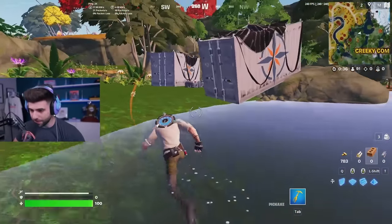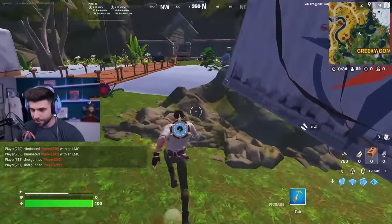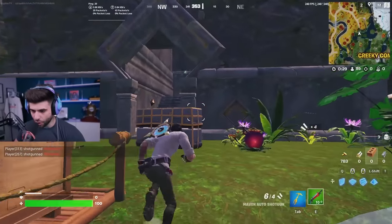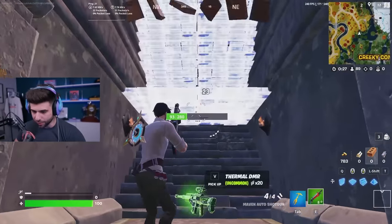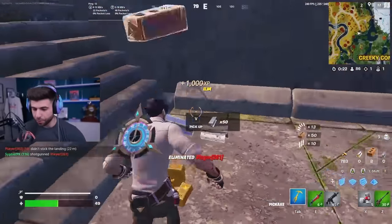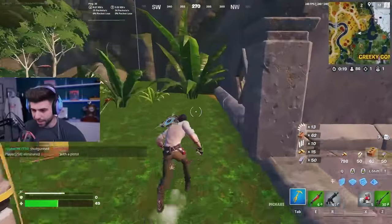So first, someone did beat us to the drop, so I'm just going to grab this semi-auto and start rushing this guy. He's trying to open the locked door — it's not working, because you have to offer a purple rarity item to get in.